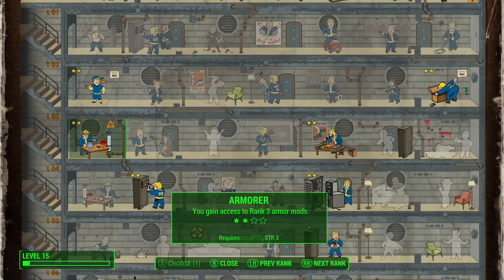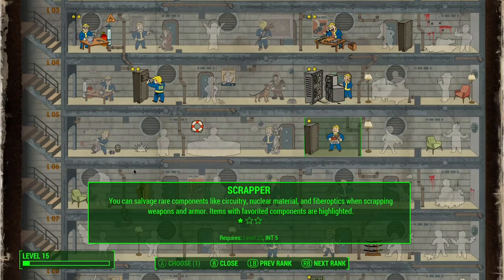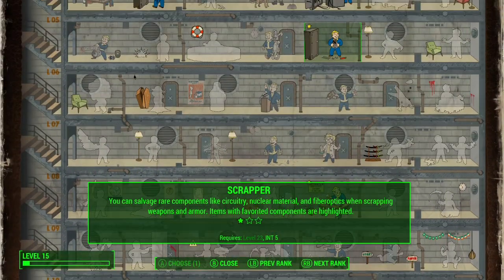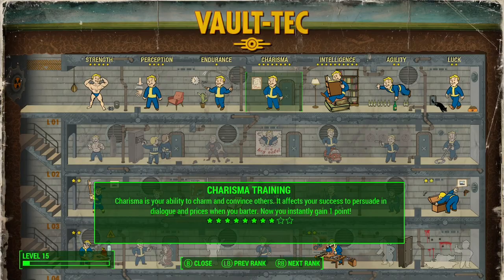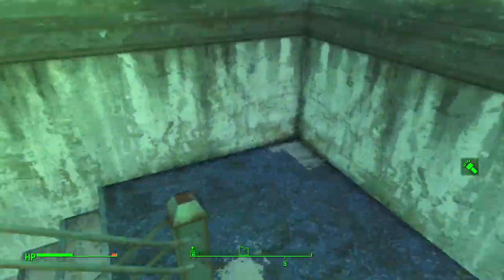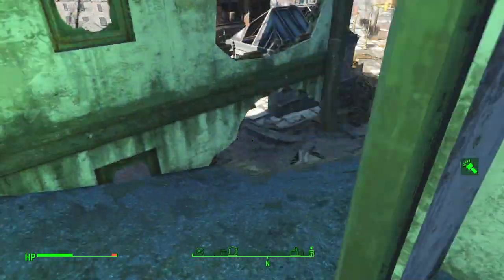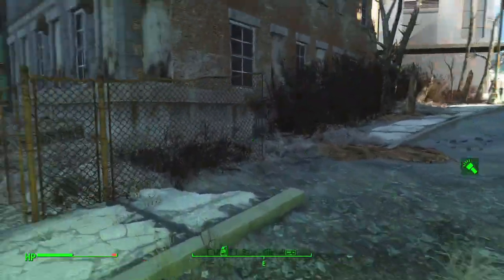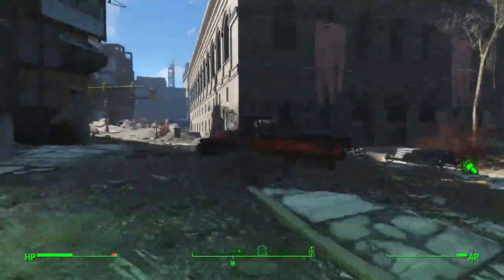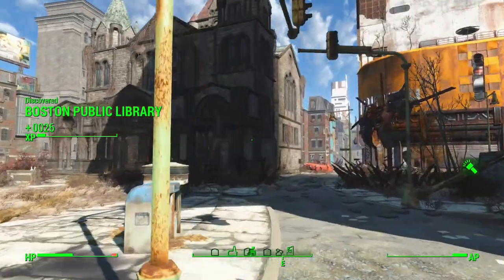Deciding what to level up — I'm good on Armorer, can't do Locksmith or Hacker yet, can't do Gun Nut. I want to level up Charisma since there are so many dialogue options I can't access. I book it toward the objective, discovering a couple of locations along the way.